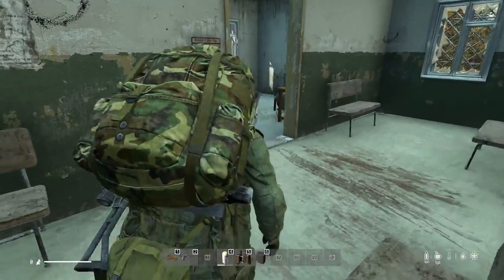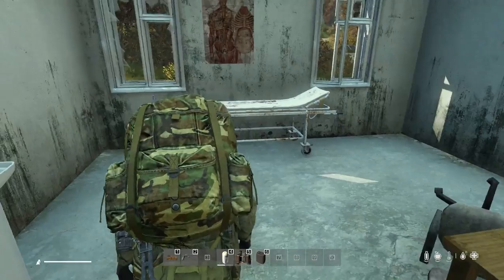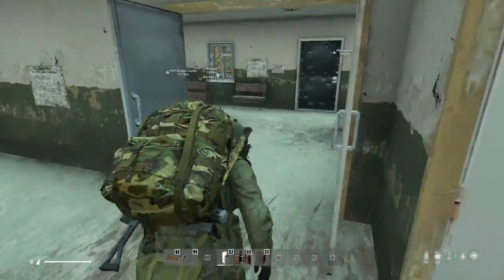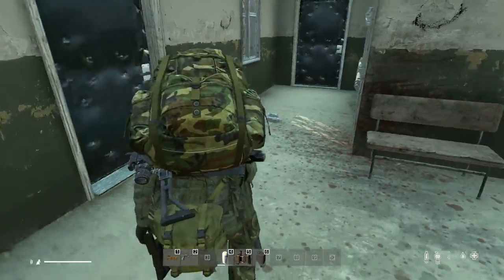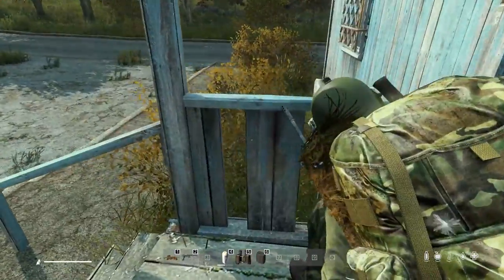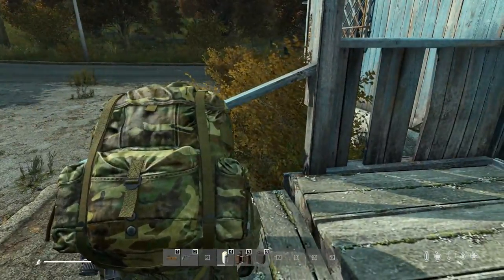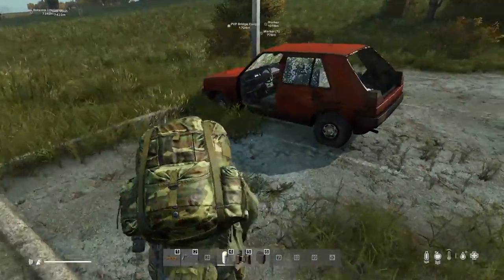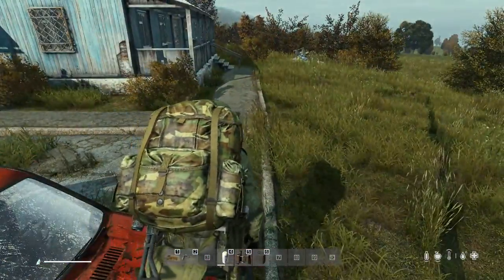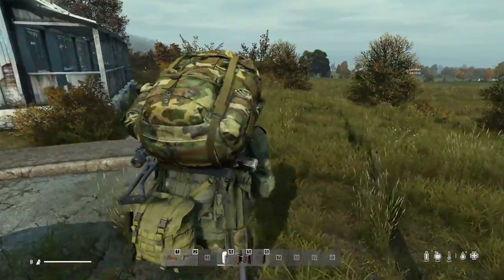We've got a guest. Someone's outside — zombie. Last thing we want to do is attract attention. There's a lot of zombies in this area. There's our friend. Get up to high ground here in case we pull him. We didn't. That's part two of this loot area.